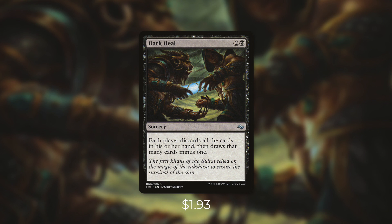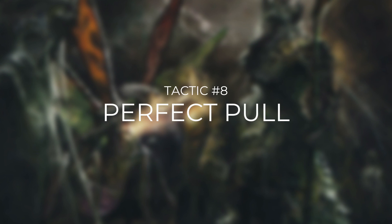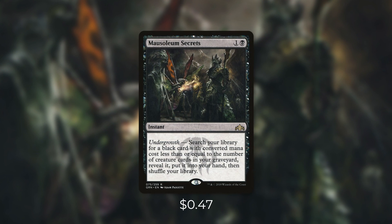But sometimes, instead of digging, you want to get a very specific card. Let's go through some ways to do that in tactic number eight: Perfect Pull. First up there's Mausoleum Secrets, which says: search your library for a black card with converted mana cost less than or equal to the number of creature cards in your graveyard, reveal it, put it into your hand, then shuffle your library. With this deck, it won't take us very long to get a ton of creatures into our graveyard, and then we can use this to go get basically any black card in our deck. Another very useful tutor for this deck is Final Parting. It says: search your library for two cards, put one into your hand, the other into your graveyard, then shuffle your library. So essentially in this deck, this is a tutor with upside — this gets us a card in our hand and a useful creature in our graveyard.